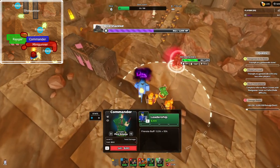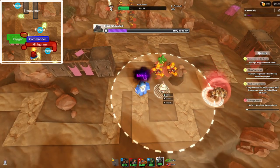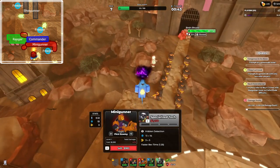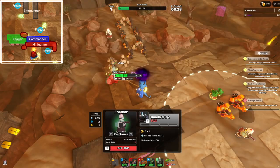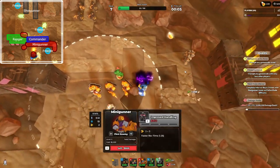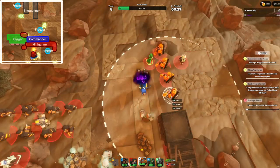Then place a commander. After that, get a level one freezer. Then you want to get both minigunners to level two. Then you want to place another level two minigunner, and then another level two minigunner.